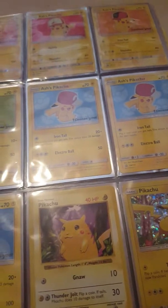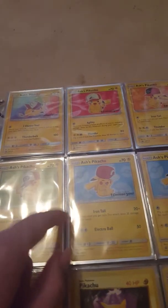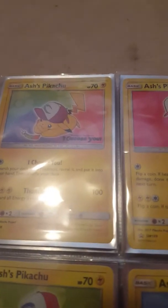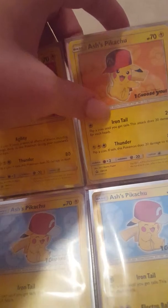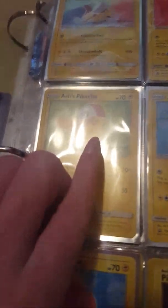Next is my Pikachu collection. We have almost all of the Pikachus from the promos from the movie, but I'm just missing one card and that's the Hoenn hat. So we've got Ash's Pikachu from the movie, Kanto Ash's Pikachu, Hoenn Ash's Pikachu — I'm missing Sinnoh Ash's Pikachu — we've got Unova Ash's Pikachu, two Kalos Pikachu, and one Alola Pikachu.